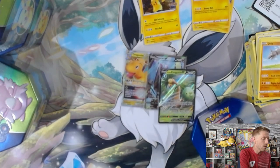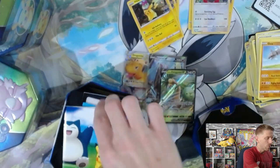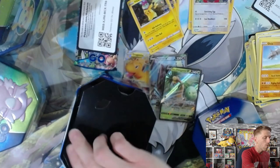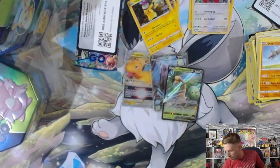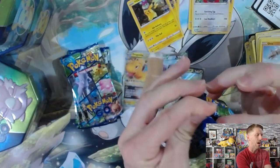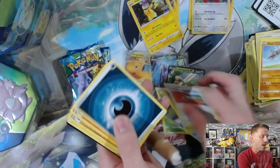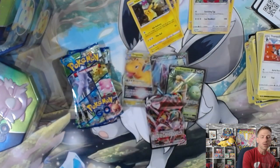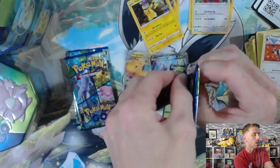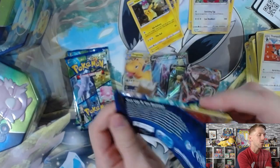We'll move on to the Blissey tin and see if we can keep the heat going. Maybe we'll find a way to pull a Radiant Charizard or that Mewtwo gold. So much stuff in these tins. We've had really good luck with the first packs — we've got a Bulbasaur and a Melmetal VMAX. Another hit out of the first pack! All three tins we've opened have had a first pack hit, which is pretty insane. Nothing has been in the middle two packs, though we did get that Alolan Exeggutor in the last pack of the last tin.